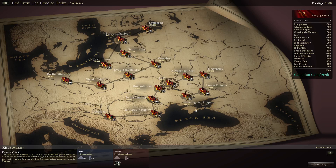Hello everyone and welcome back to Unity of Command. This is the campaign scenario Kiev from the Red Turn DLC. November the 3rd, 1943. The failure of the attempts to break out of the Kanyev bridgehead made the Soviets turn their attention to establishing a substantial bridgehead north of Kiev and to try and take the city from the north before advancing towards Zhitomir.